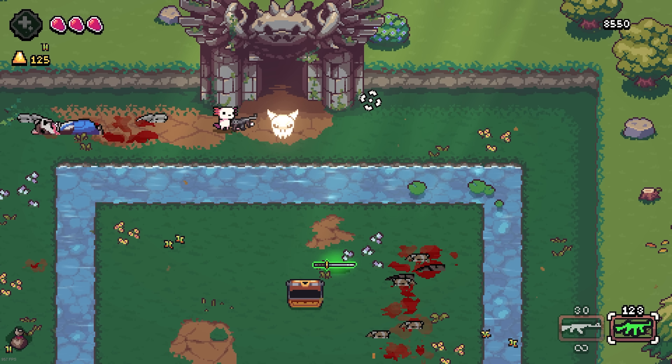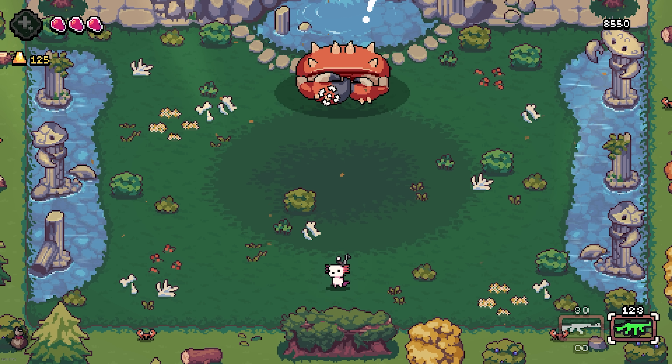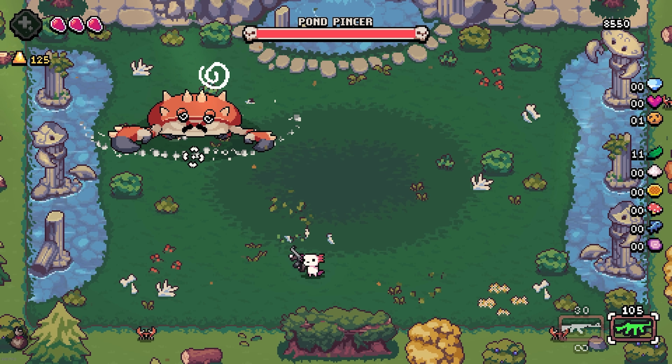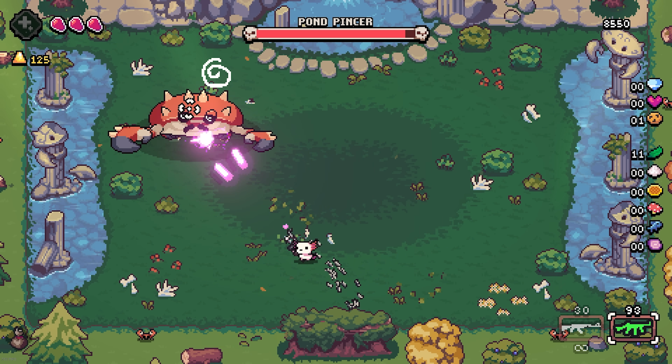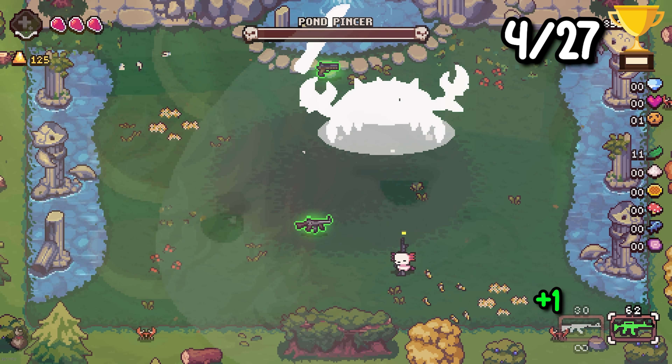Pushing through the very first biome, we get to our first actual boss — it's a crab! The Pond Pincher. Let it rip, let it rip, be bleached. Alright, you're done, Pond Pincher.